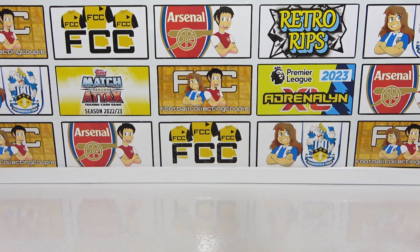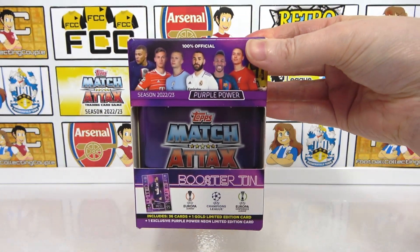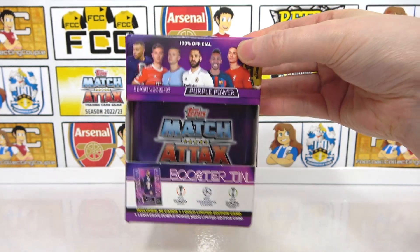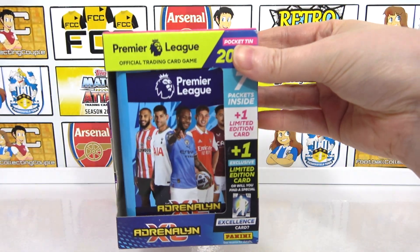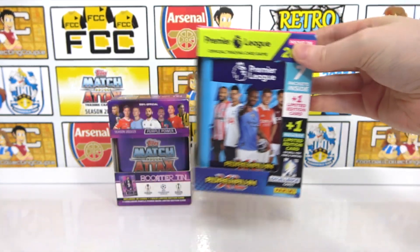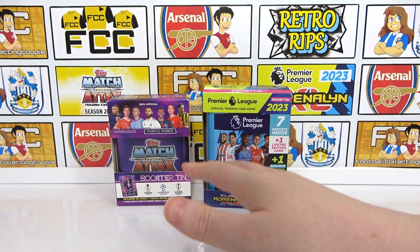We are Football Couple, and today we're going to be doing a tin versus tin opening. We're going to be opening the Match Attax 2022-23 Booster Mini Tin as well as the Adrenaline XL Premier League 2023 Pocket Tin. We want to know which one you guys think is the best, so let us know in the comments.